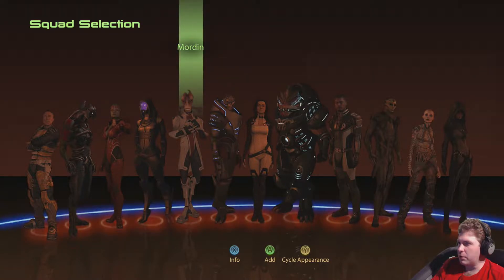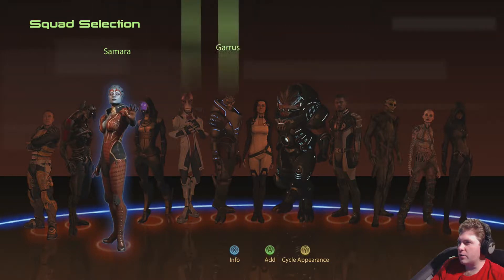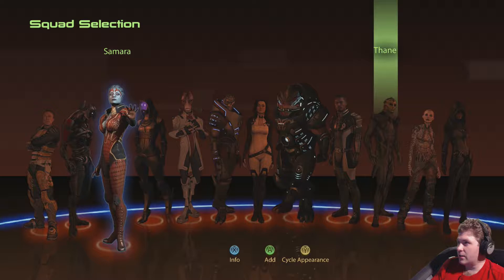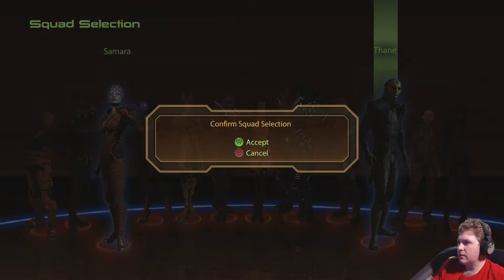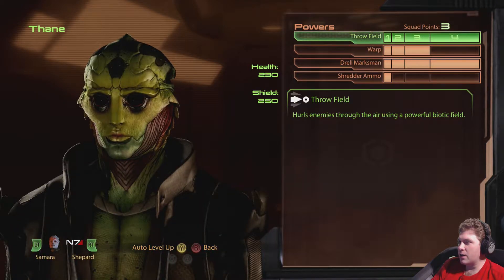So who's good for fighting Blue Suns? I'm thinking maybe Samara. Who else can I use to take down Blue Suns? Zaid used to be one. Hmm... taking down biotic shields. Yeah, let's go with Thane. Yeah, it should be a good team — Samara and Thane. There's Samara, there's Thane. We're good to go.